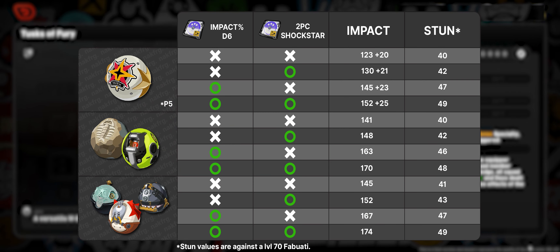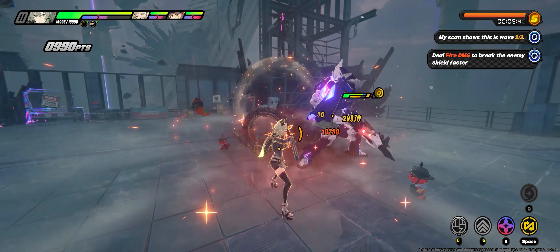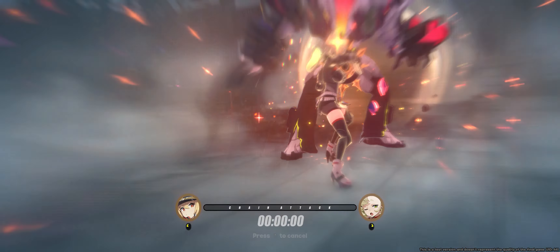In terms of Caesar's value in the current meta, she's not really designed to be anyone's best-in-slot partner specifically, but because she's such a well-rounded character she can slot into pretty much any team. Unlike Qingyi who is clearly a Zhu Yuan pairing, or Burnice who is clearly a Jane pairing, Caesar is truly universal — that's why there's no team loadout section in this video. You can put her into any team and she'll function perfectly fine. Let us know if you plan on pulling for Caesar or saving for Burnice or other 1.3 characters.